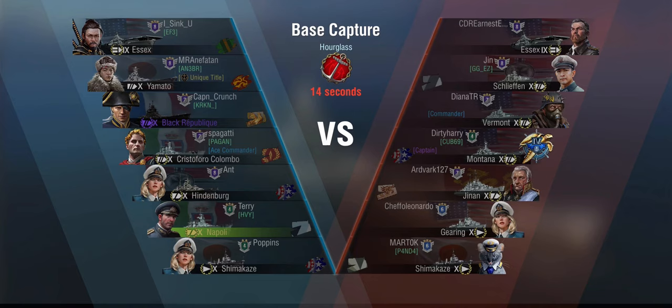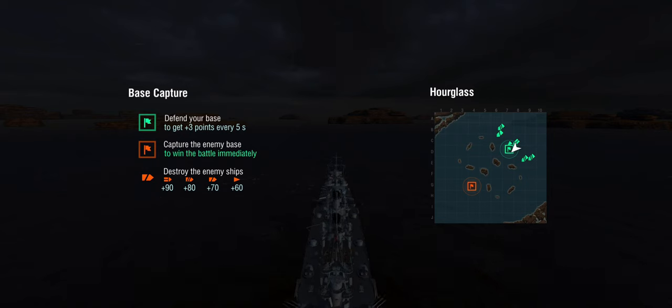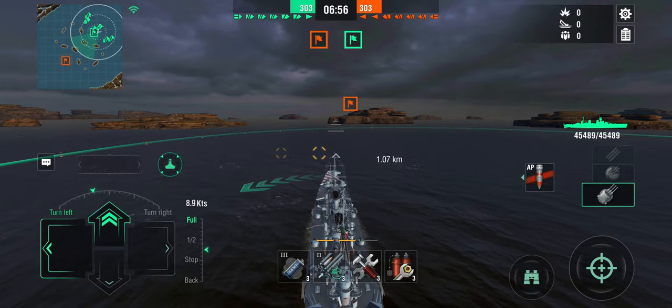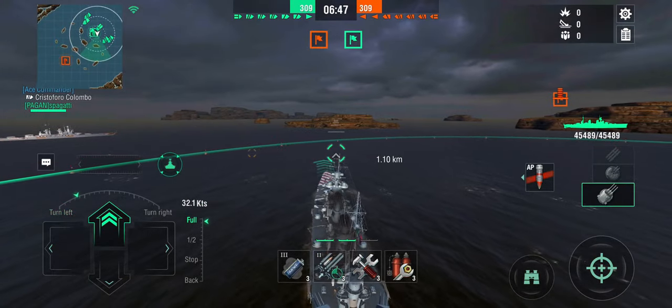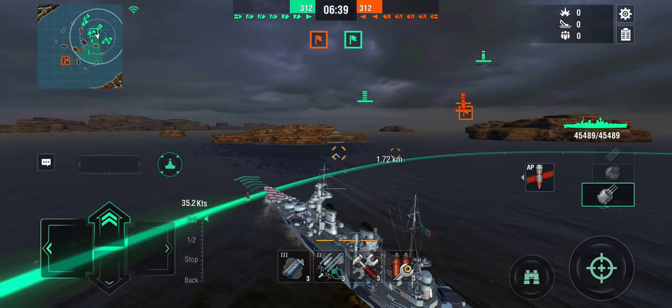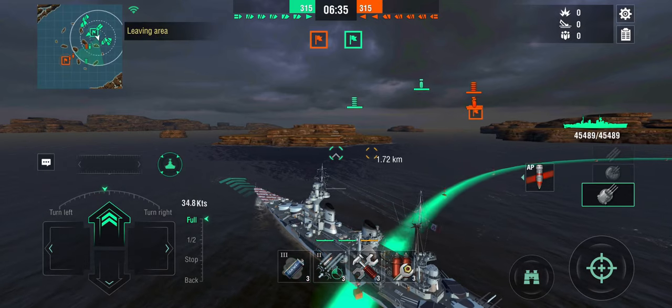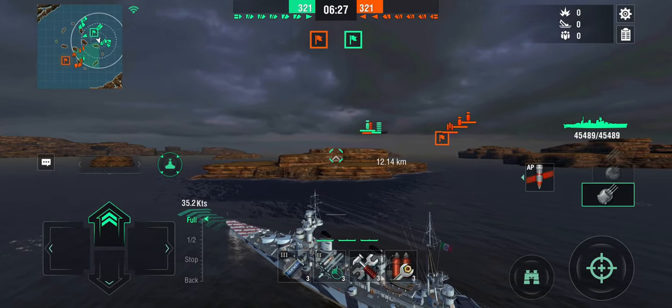So obviously I went out again, this time once again against a carrier. Schlieffen, Vermont, Montana, Jinan, Gearing and Shimakaze — lots of torpedoes. Something like the Schlieffen is a dangerous opponent. That said, the Napoli is one of the very few cruisers I would actually be comfortable taking on a Schlieffen, because of the excellent fuel smoke — you can avoid so much incoming damage. I'm going to go left flank because you do not want to be cross-fired by big guns, as this is a very large ship and at the end of the day still a cruiser.